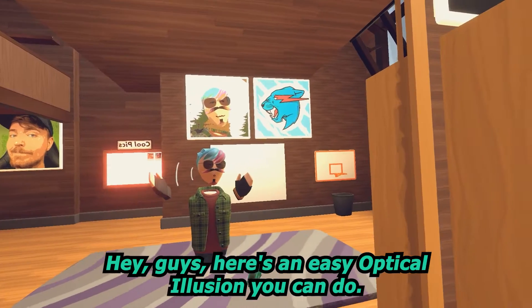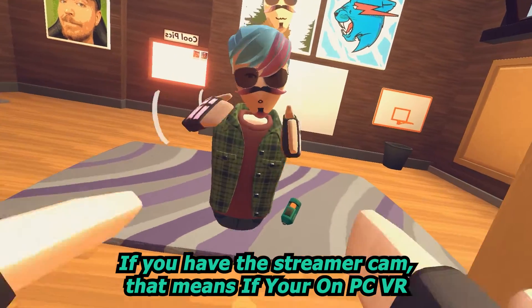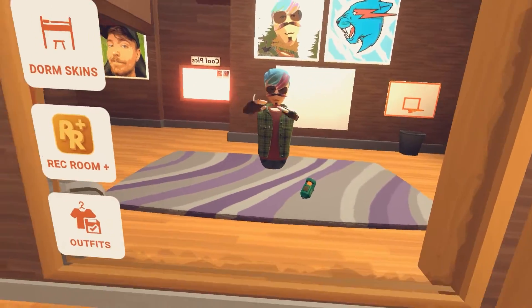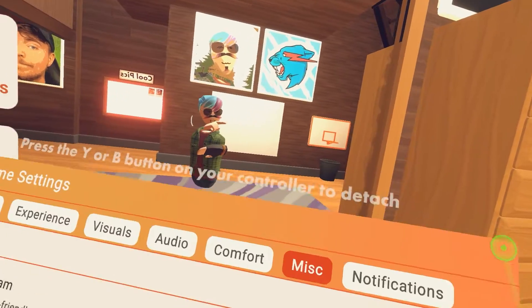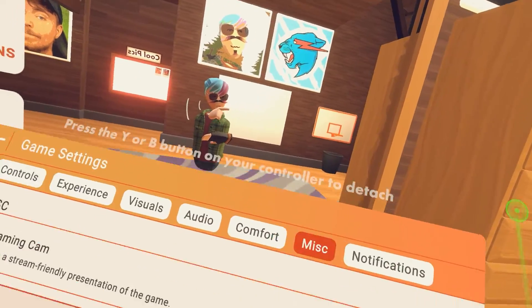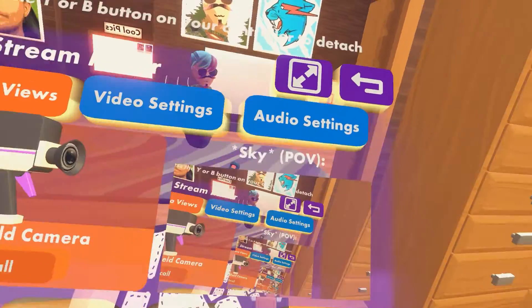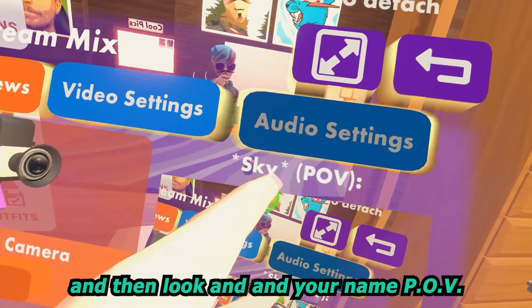Hey guys, here's an easy optical illusion you can do if you have the streamer cam — that means if you're on PC VR. Basically, go to your watch, then go to game settings, go to settings, and then turn on streamer cam. Then go to stream mixer and look at your name POV.